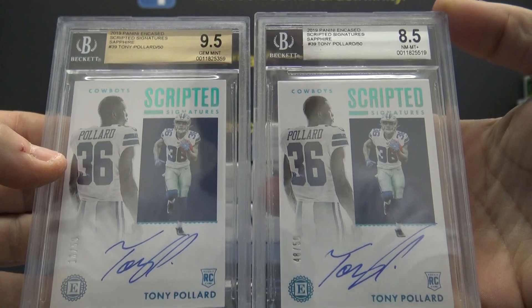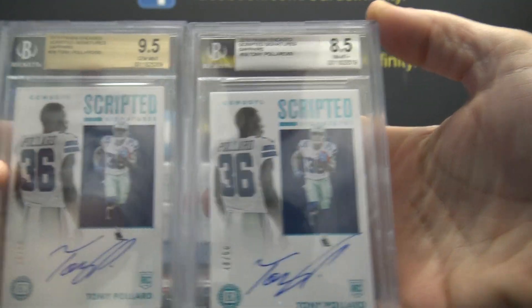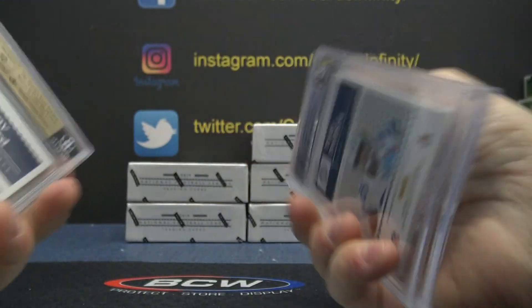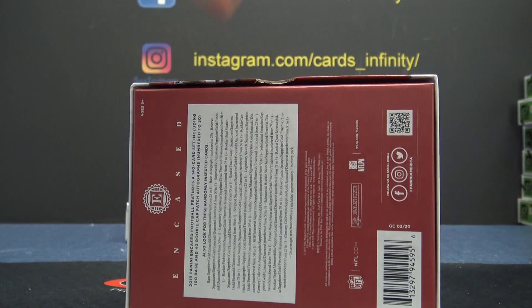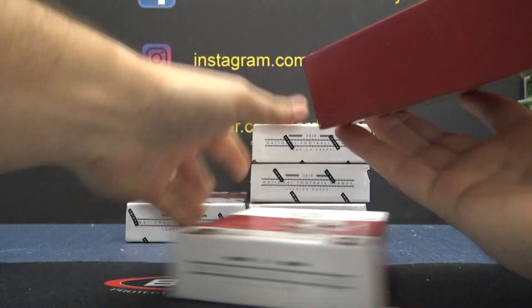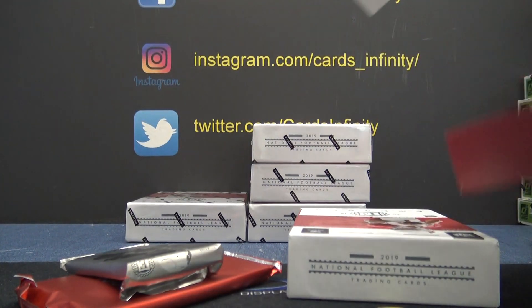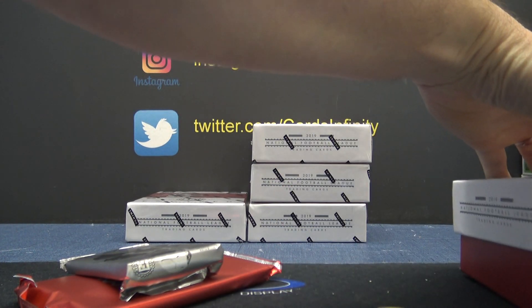Hey, two Dallas Cowboy Tony Pollards — this one's numbered to 50. Two of the 50s are in the same case. One's an eight and a half, one's a nine and a half. Both autographs are 10s though. Calvin, you get both of those.